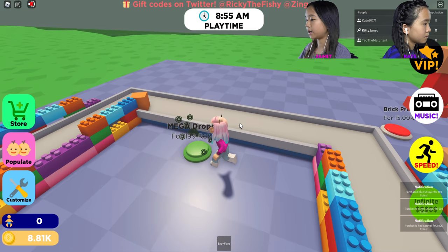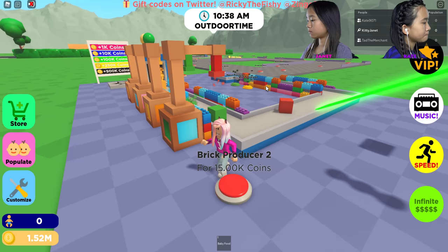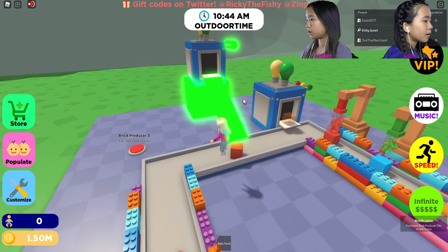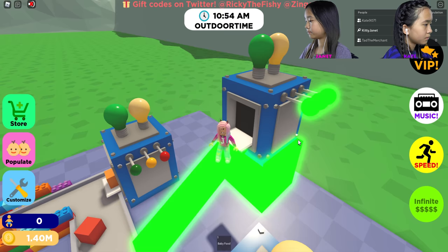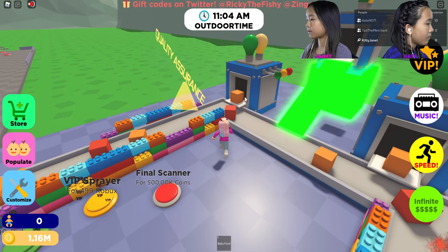I also got the mega dropper — it looks really cool, it's like neon. It changes color with the blocks. I'm going to get brick producer number two — looks pretty cool. Then brick producer number three. I'm also going to get another quality scanner for 250,000 coins and a final scanner for 500,000 coins.